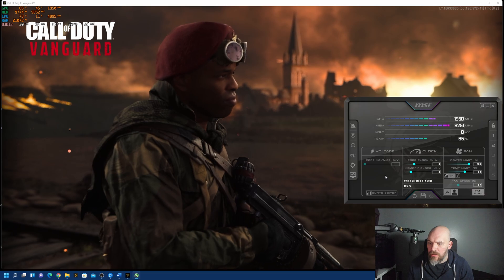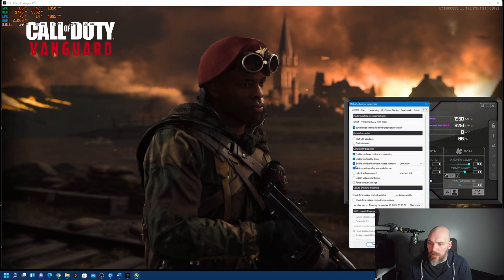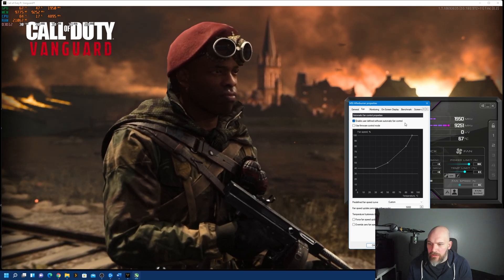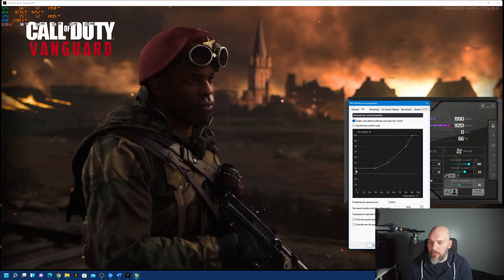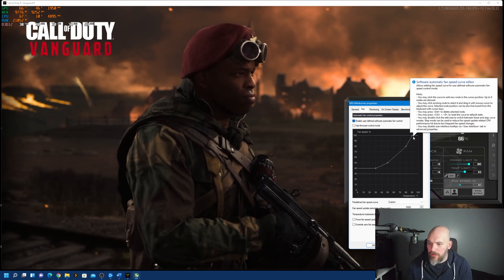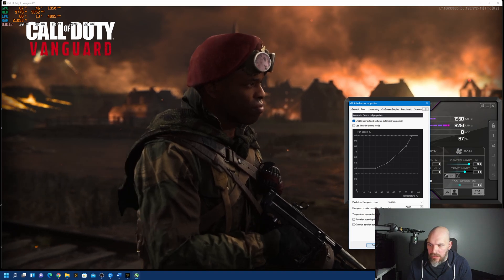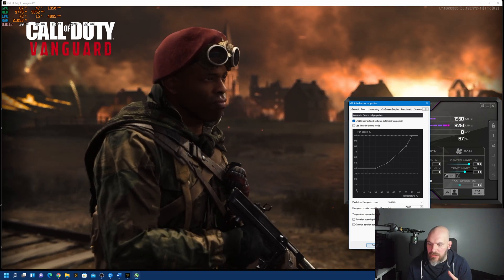To overclock, I'm going to make one adjustment in the settings panel — the fan. I'm going to enable user-defined software automatic fan control. MSI Afterburner does a great job of setting up a fan curve right out of the box just by clicking that. It sets up a nice fan curve, and I'm just going to leave it as that without messing with it further.